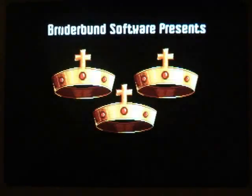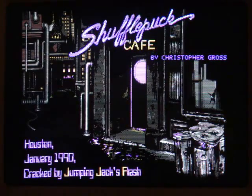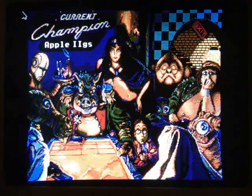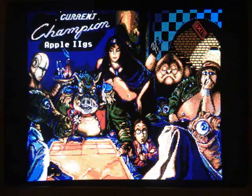The storyline differs between the different versions, but in the original Macintosh version, you are an intergalactic salesperson. You're about to make a huge sale when your car breaks down, and the only place open is this Shufflepuff Cafe. You enter the cafe and you just want to make a call to get your car repaired — yeah, this is before cell phones, even though it's in the future. You encounter this gang of alien Shufflepuff players, and they won't let you make that call until you beat them in their game.